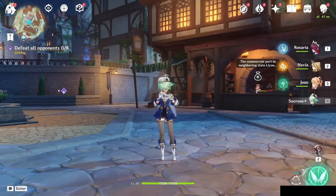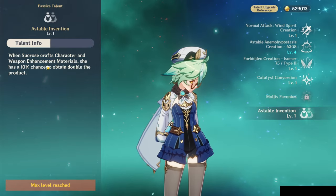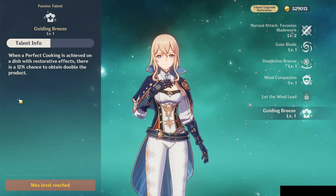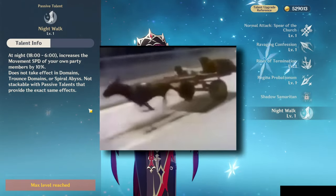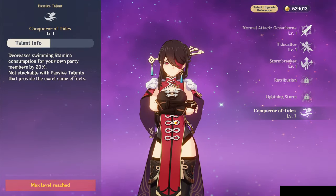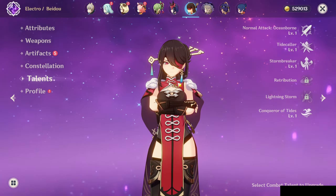Tip number 13 is using your character's passive talents to your advantage. Sucrose has a 10% chance to double weapon enhancement materials when crafting. Jean has a 12% chance of doubling a cooked dish. Not every passive talent relates to crafting — Rosaria at night gives all party characters 10% increased movement speed, and Beidou gives a 20% decrease in stamina consumption for the entire party. Stack those two together and you have a party that uses 20% less stamina and moves 10% quicker.